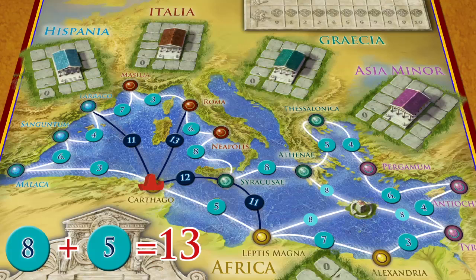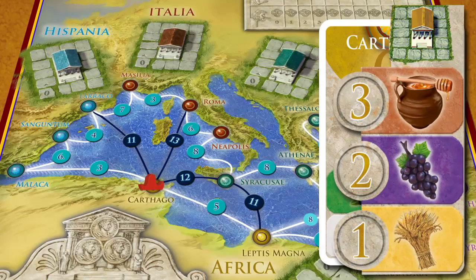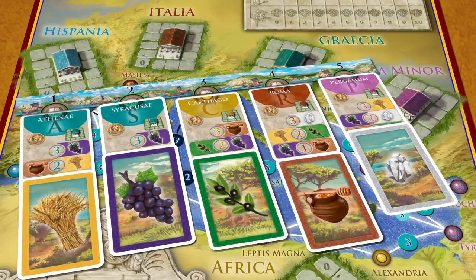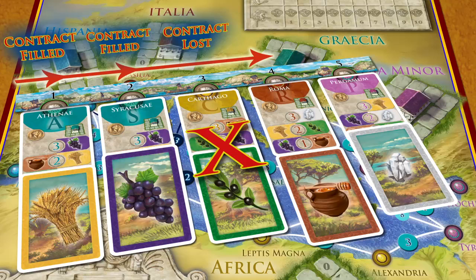A player's movement is finished when he stops to fill a contract or runs out of movement. When a contract is filled, a player takes their payment of gold or temple points. Contracts should be delivered working from left to right on their contract chart. If a contract is skipped over in favor of another, that contract is lost as well as any other unfilled contracts behind it in the sequence. Turn the affected contracts over in the contract chart. This is why the choosing and loading of contracts takes some thought during Phase 1.